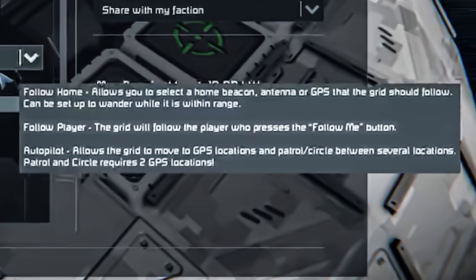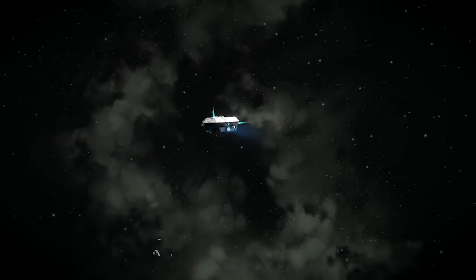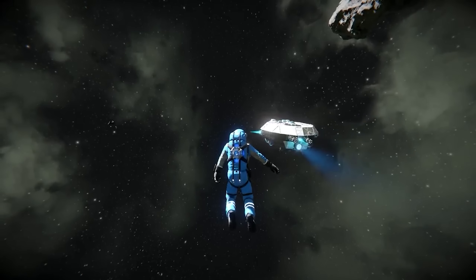We don't actually see that wander option in this clip. The second option is follow player — quite simple, you can follow the player. We do get a little preview of that later in the video where you can select the distance of how far it follows. I'm guessing it will follow around at a set distance and kind of wander at that distance, which would be a great way to have little drones that fly around to protect you or maybe a portable storage drone.